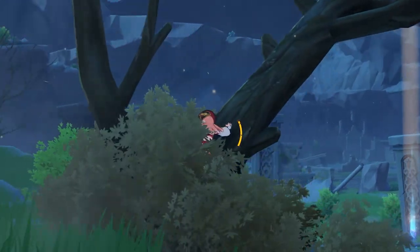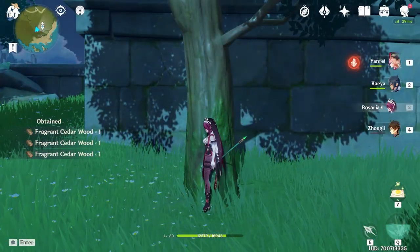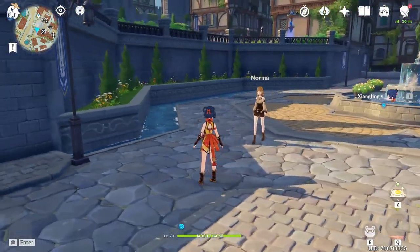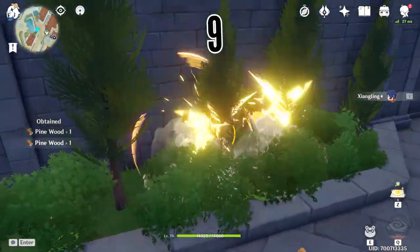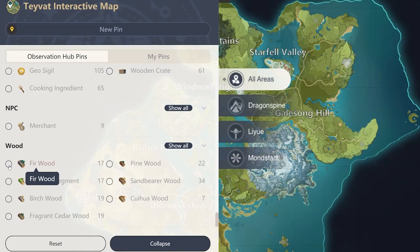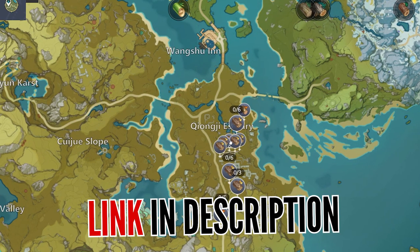Crafting furniture comes with the cost of wood farming — nearly any tree in the world can now be attacked for exactly 3 logs of wood. After attacking exactly 10 trees, you can return to the first tree and start all over again. Some have reported you can speed this up by teleporting back and forth or re-logging into the game. If you're looking for a specific wood type, community tools are available, and miHoYo themselves have created a tool you can use to locate any resource in the world.